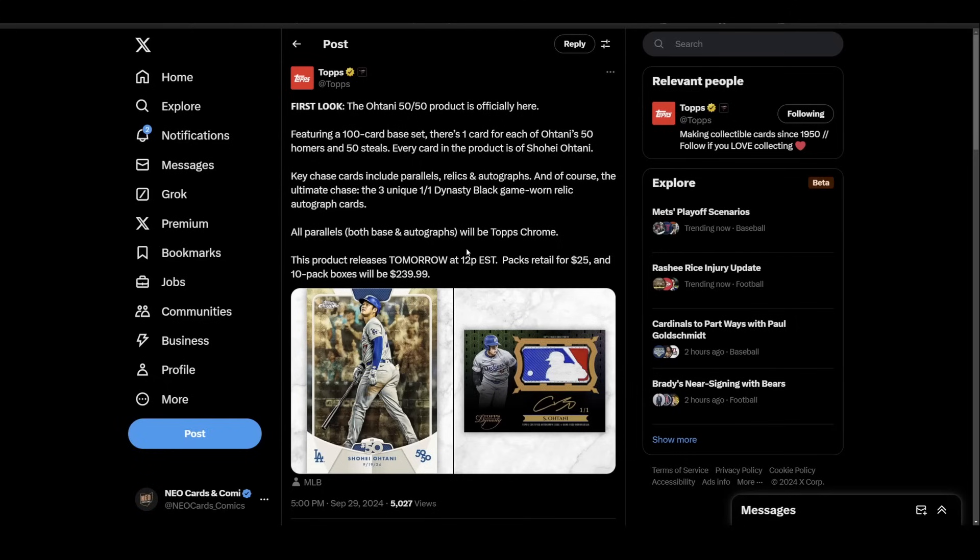I don't know what the print run is going to be on this set, but I can't imagine it's going to be massive. If they give us pack odds, maybe we can math it out — if they give you odds on hitting the 1-of-1 Dynasty, you'll be able to figure out pretty quickly how many boxes they actually made. If I'm just a random collector, I'd probably give two craps about this product. If I'm a flipper, I'm probably curious and would buy some to attempt to flip. If I'm a degen gambler — sure, all in, $240 a box, let's hit that 1-of-1 logo man.